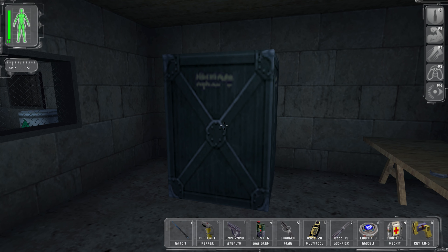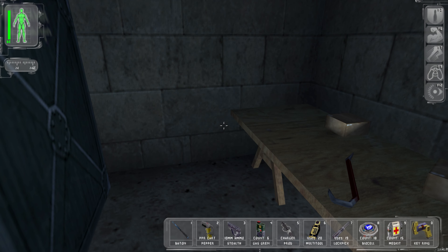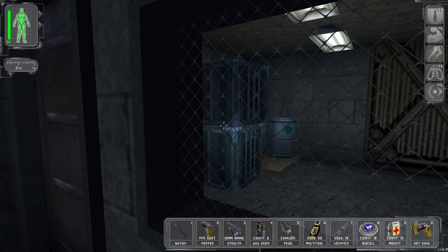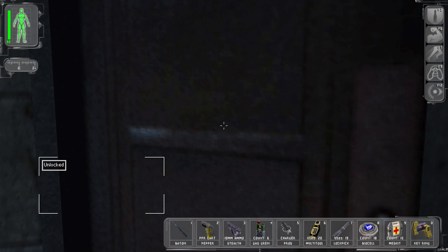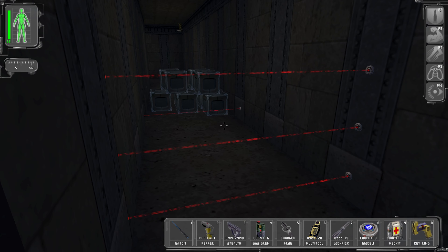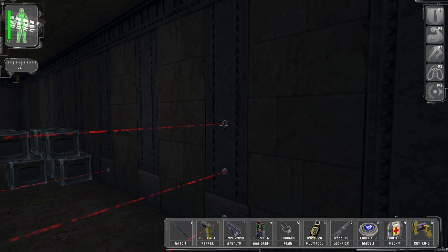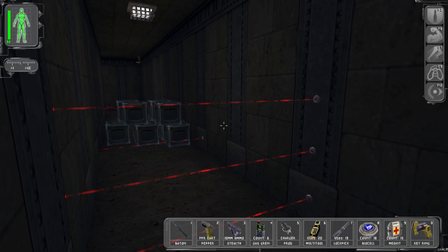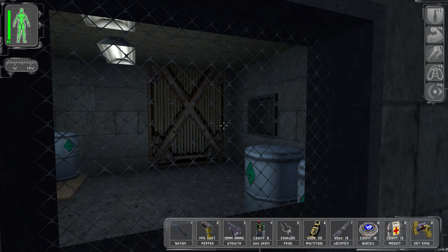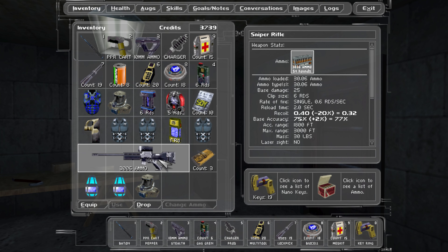Now would be a perfect time to quick save - I heard this basement is booby-trapped. Two lock picks to get through that door, none needed for this one though. Maybe it's time to try putting this sniper rifle to the test - let me drag it out and start firing. I'm certain this can break those wall-mounted things... maybe I'm full of complete shit.